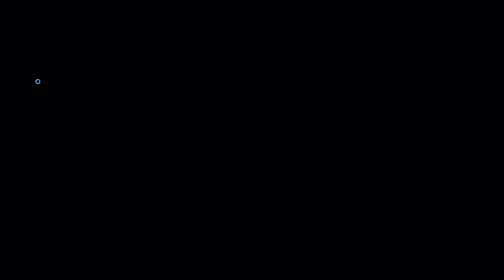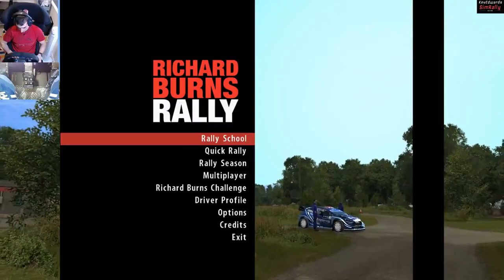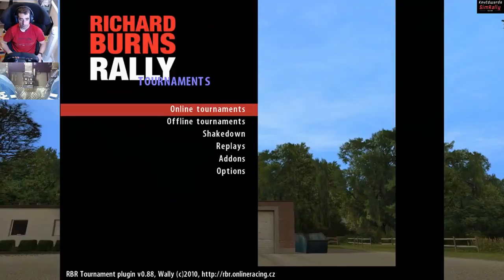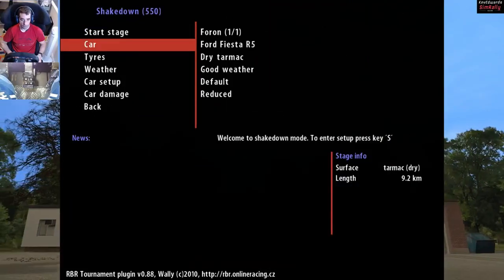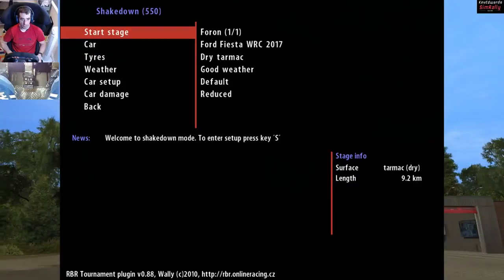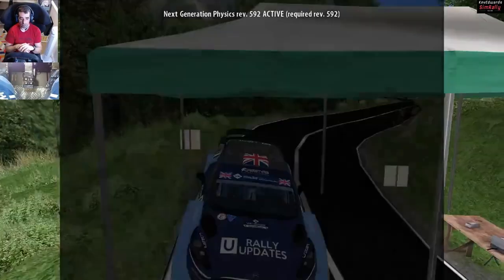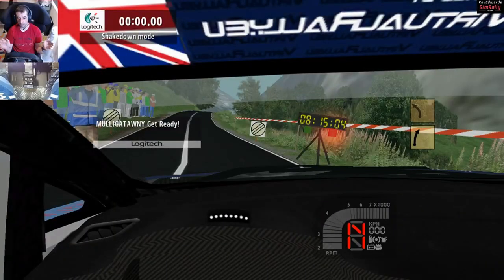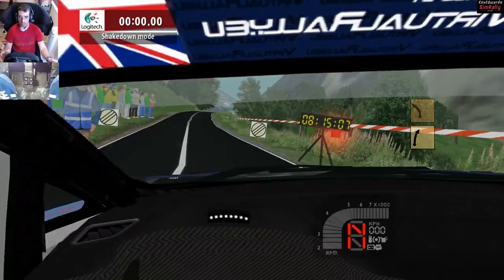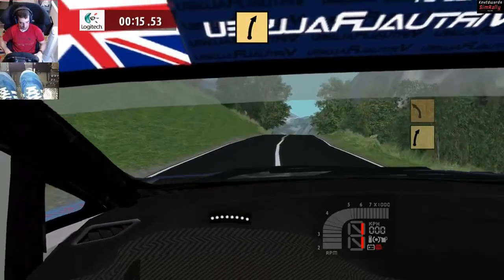So here we are — let's go back in and see if we have any success with this. Mulligatwany — we're all in. Test tournament, shakedown, continue. Ford Fiesta. I'll just go straight in, so hopefully everything should be saved now. I'll wait for the car to start rolling. Happy days — everything has saved and we're all good to go again.